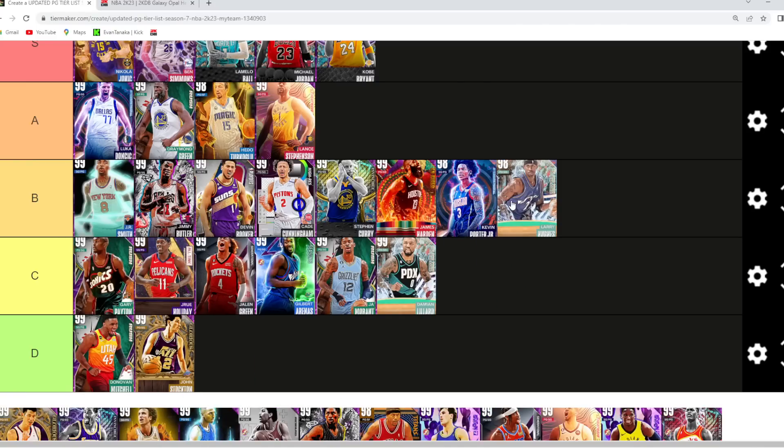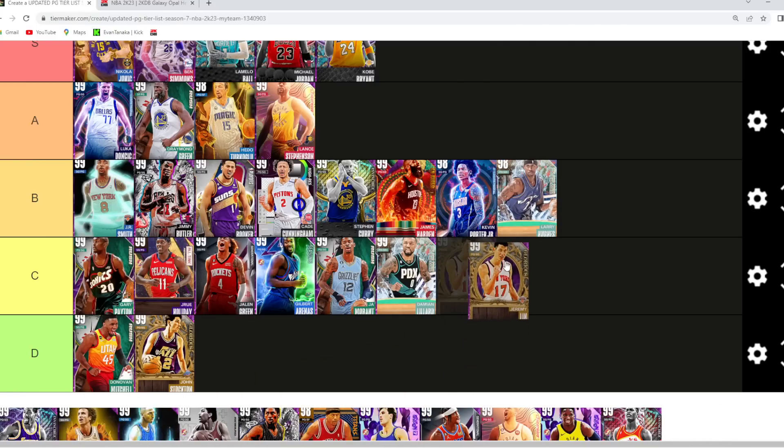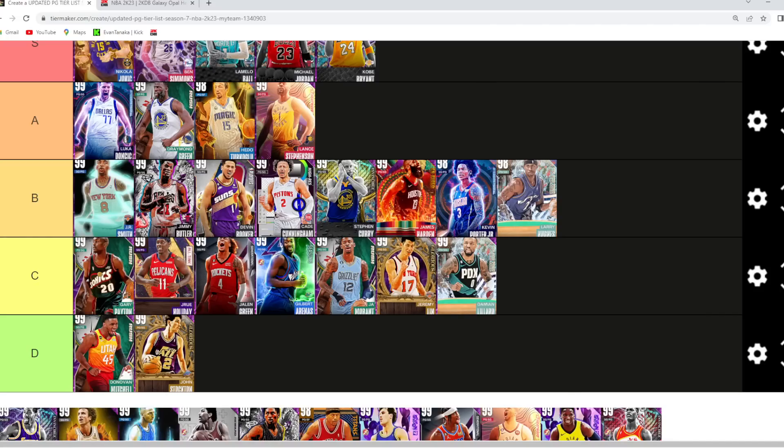Larry Hughes — I'm gonna go another B tier guy. I think Larry Hughes is very solid. Jeremy Lin — I'm gonna probably go C tier. Another decent offensive point guard, just gonna be a little bit undersized and not that great of a defender.